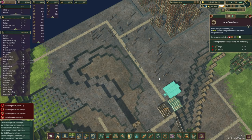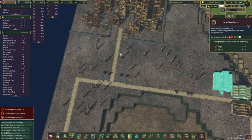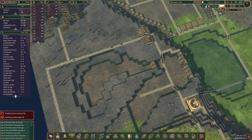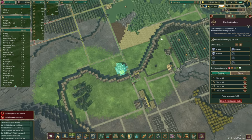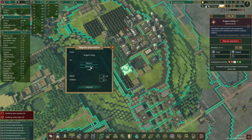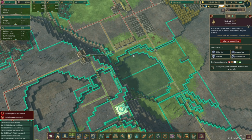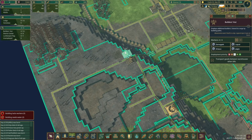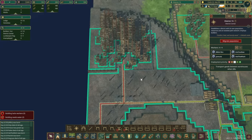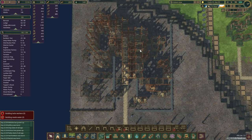Now we can finally see again and check how the construction of different things is going. Fences should be in pretty much ASAP — that's gonna be quick. We do have one unemployed; I guess you're in Dragon's Keep. Lake district 15 — how about we send one over? We've got more builders now and we can move the road inwards just a little bit.